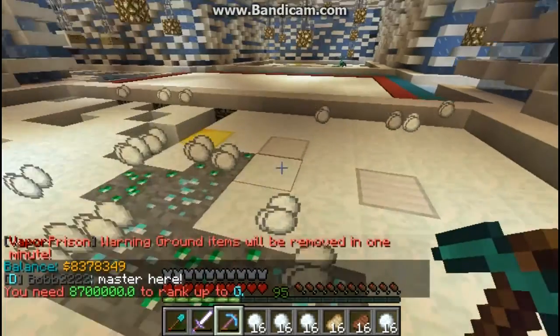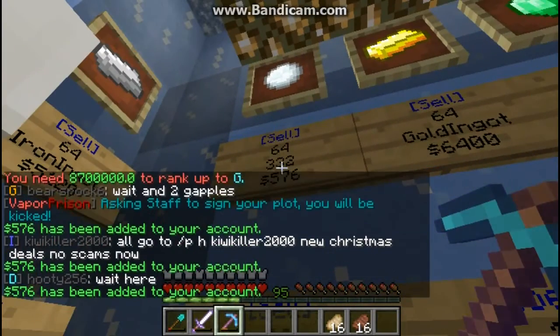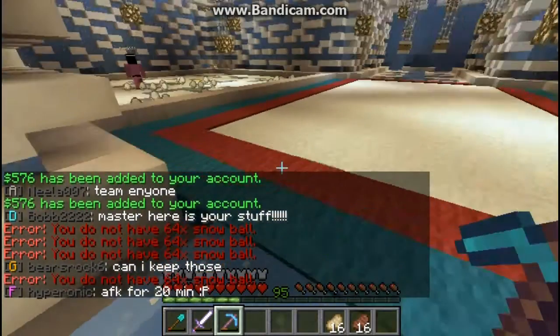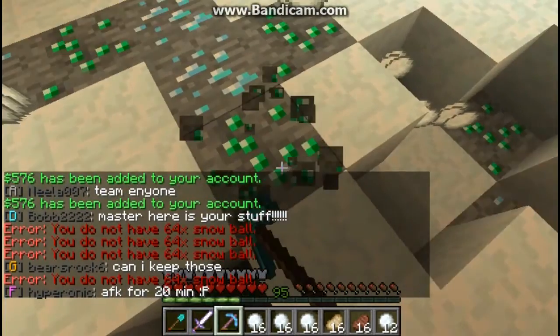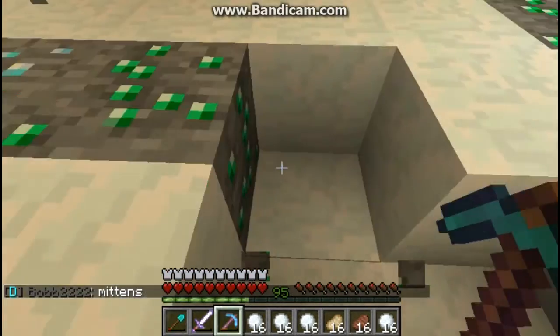So I'm going to actually rank up today and I'll show you guys what that new mine is like. I'm going to sell this snow actually, and I think I need like $400,000 or something like that. I think I can rank up in a few minutes, so let's get started.